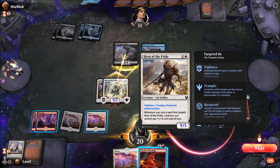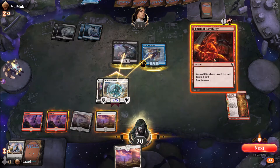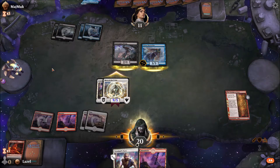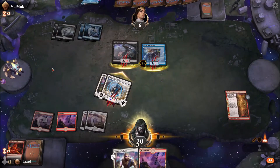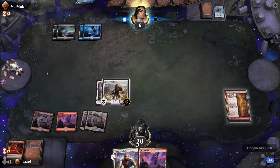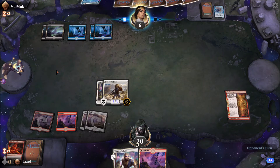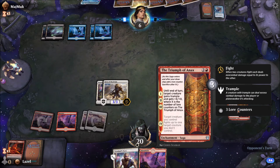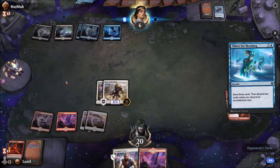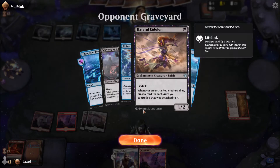Now it has Indestructible, Hexproof, Trample, and Vigilance — which is just huge. I'll not be playing a land this turn, so if I find another Thrill of Possibility I'll have the chance to remove stuff. But the problem now is if he places a strong creature, my Hero of the Pride will have to fight it.